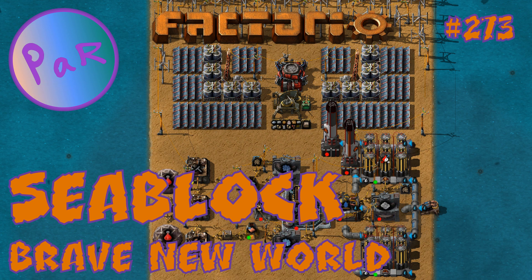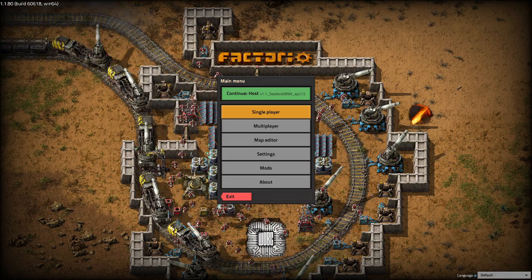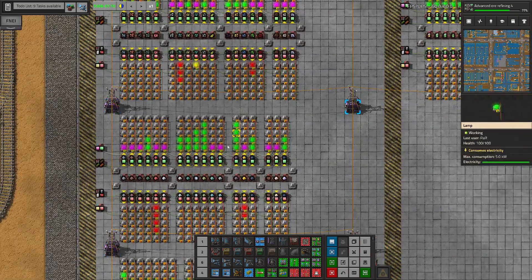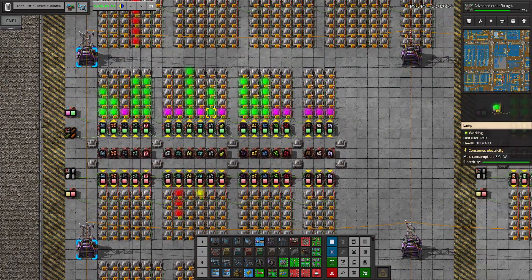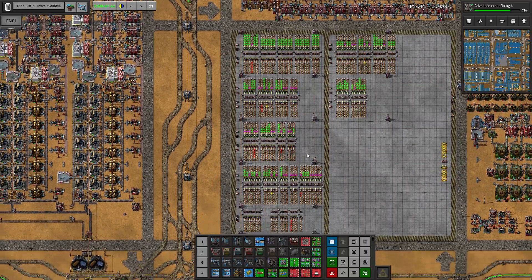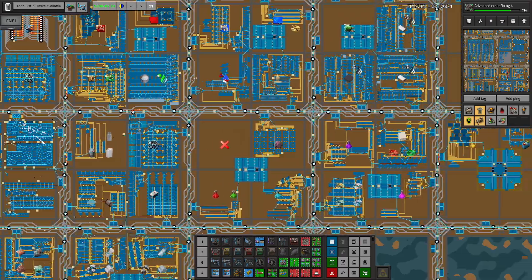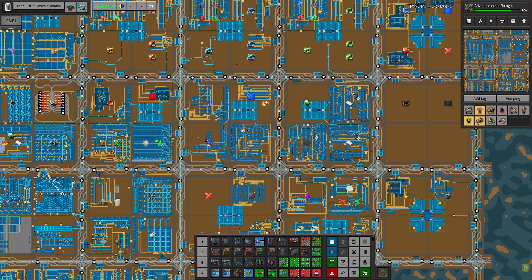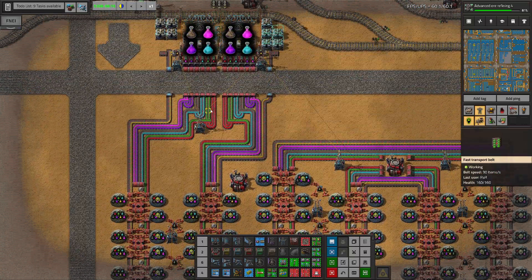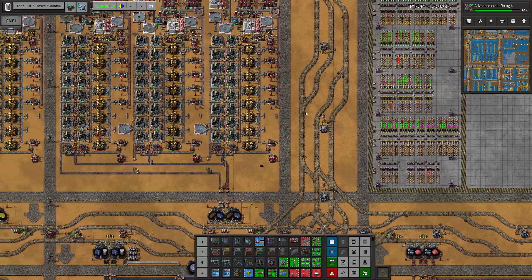Hello everyone and welcome to Factorio. I'm Par and today I'm gonna be playing my C-block game. In the previous episode, I remember we got really confused by the lack of silicon here — thought it's silver, but no, it's silicon; this is silver, and we have lots of silver in the base. So we started yellow researches; yellow research is happening, getting researched — that's good.